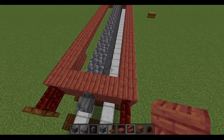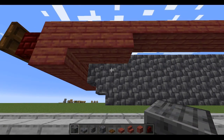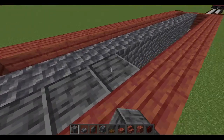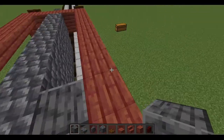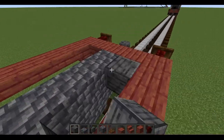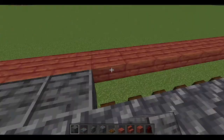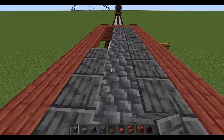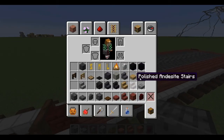Since we're using a half block instead of a full block, this gap here will be noticeable and immediately empty. To prevent that we're going to fill it in with a dark color block — I recommend a dark block to blend in. In this case I'm using polished deepslate brick slab, just filling in the gap. This also gives you a firm foundation for a base if you choose to live in this in your survival world. That is our running board done.